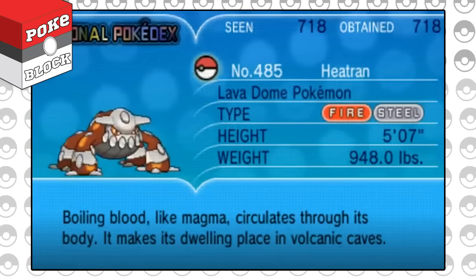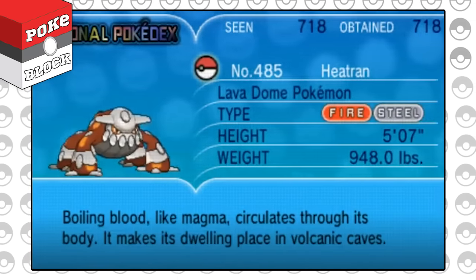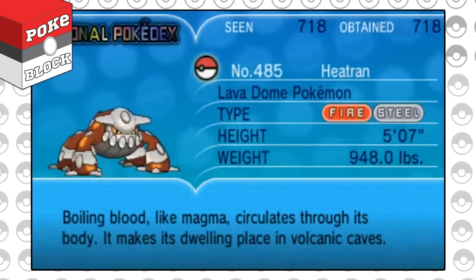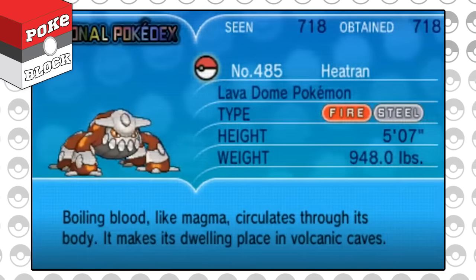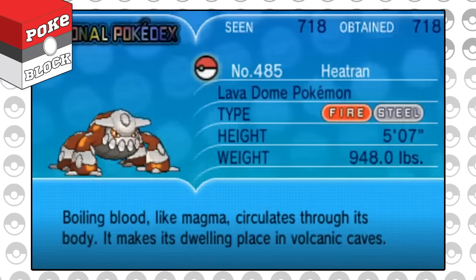Did you know Heatran is the only legendary Pokemon that can have either gender? Furthermore, it has the lowest egg cycle of any legendary Pokemon, being 10. However, this is a useless fact as Heatran cannot be legally obtained in an egg.